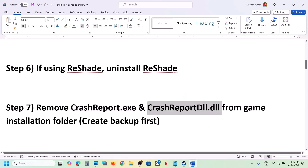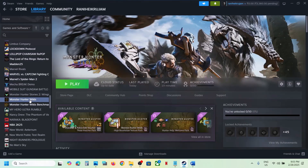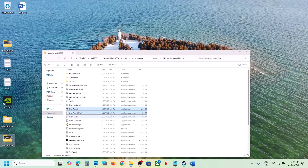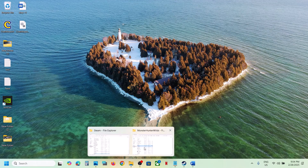The next step is to delete the crash report and crash report DLL files from the game installation folder, but first create a backup. Go to Steam, right-click on the game, select Manage, click on Browse Local Files. You will see the crash report and crash report DLL file — copy them and paste to the desktop as a backup. Once you have a backup, delete these two files.